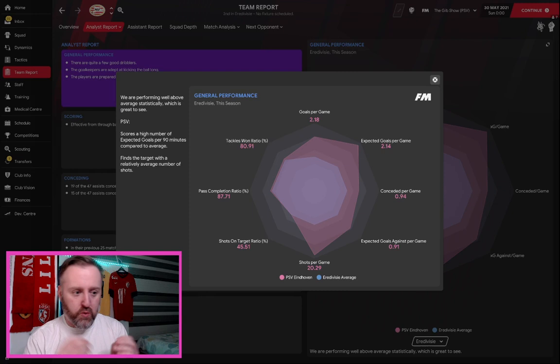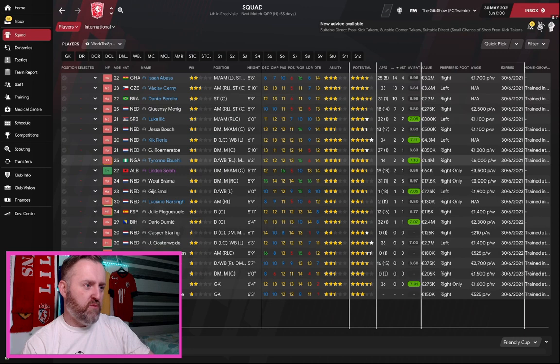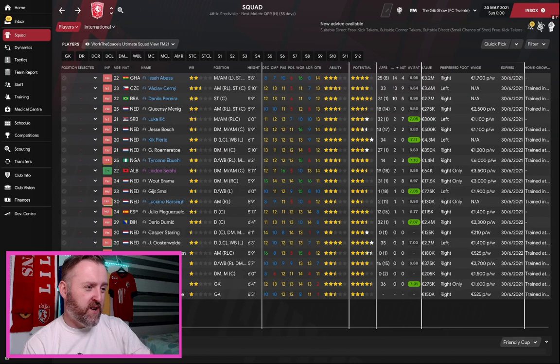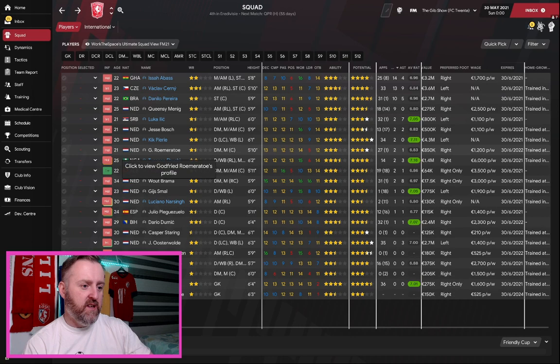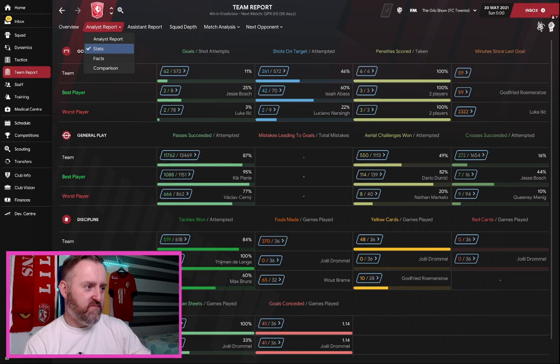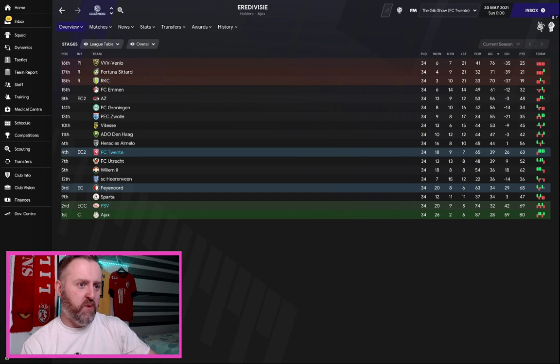FC20 came fourth — that's incredible and they're into the Conference League. Top scorer is Abass Isaiah — he's got great dribbling, finishing, and first touch, and he did some real damage. Vaclav Cerny got 13 goals, Perea 10. Assist-wise Cerny had nine, Brahma eight, Ilic seven. Only 62 goals scored overall which isn't great, but just under two goals per game above expected, expected goals against just one — so really solid defensively — and 15.68 shots per game. They only lost one more game than PSV, so a really good performance showing this can work with an underdog.